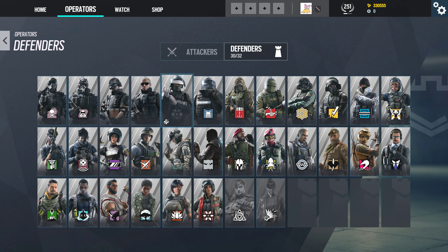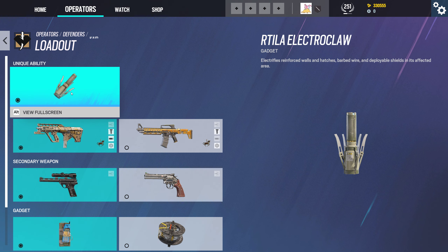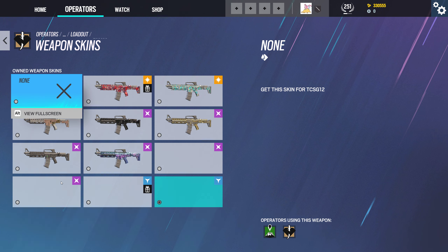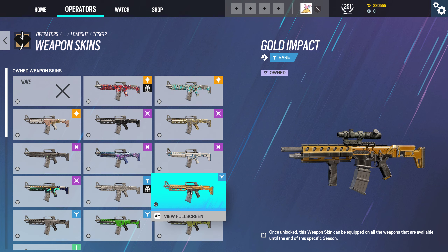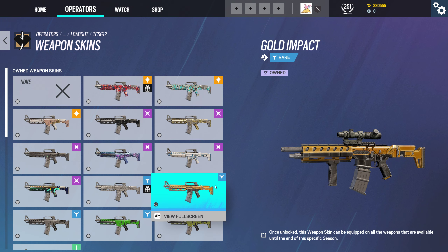Let's look at the new gun skin on Kaid's shotgun. Right now it's rocking Gold Impact — and this is the new one, the Saddle Up skin. Here's how it looks on him.